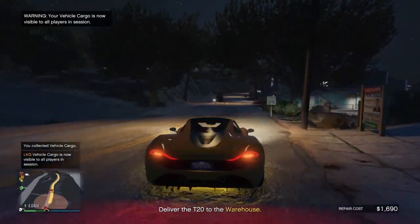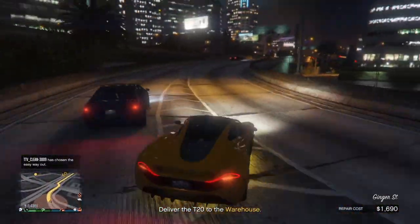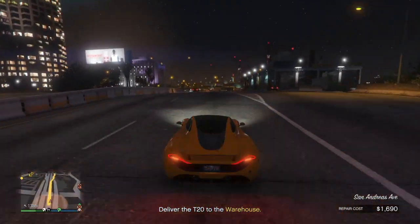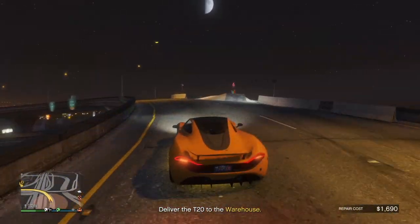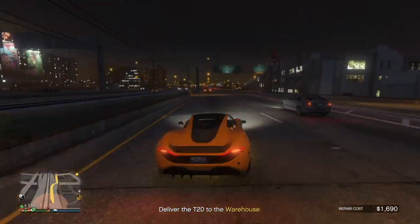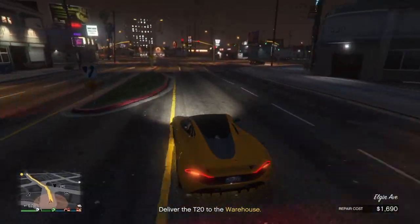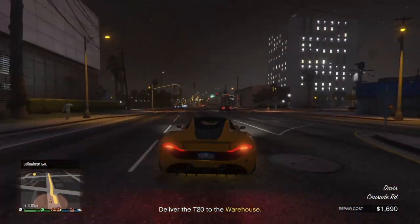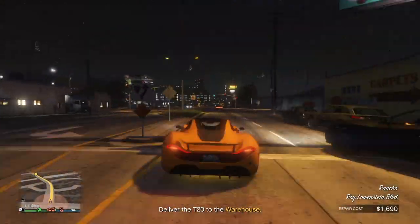To get top range every time, keep roughly ten standard range and ten mid-range cars in your vehicle warehouse. Every time you source a vehicle and get a standard or mid-range car, put it in your garage — don't sell it. Once you have ten of each, you'll get top range every single time. When you get a top range vehicle, sell it right away to the specialist dealer — the highest payout. They'll pay $100,000, but you need to add $20,000 in modifications first, giving you an $80,000 profit.